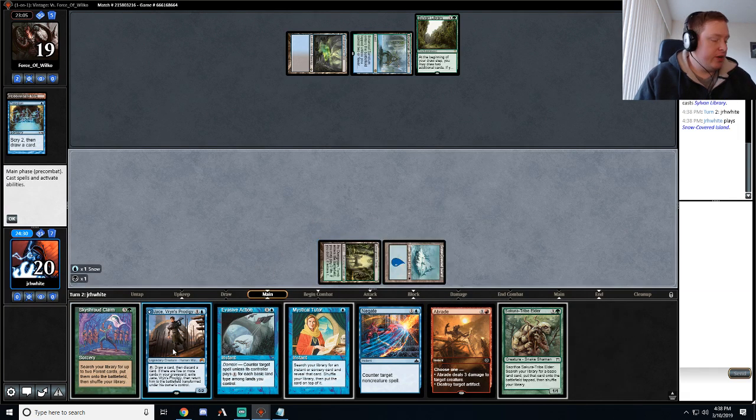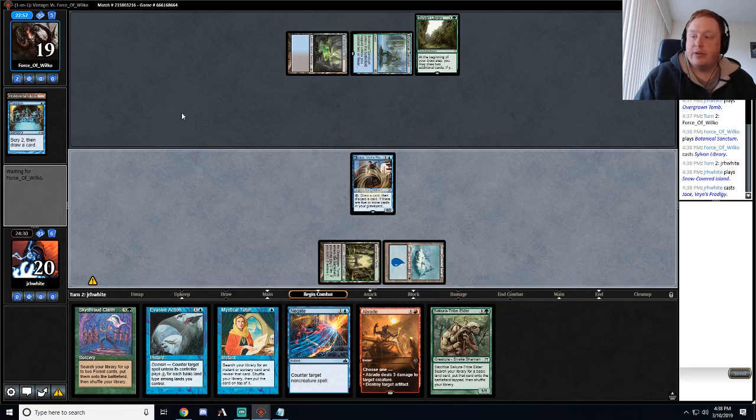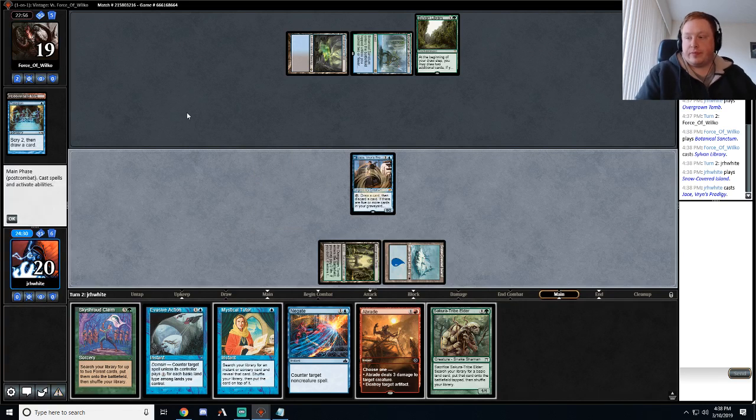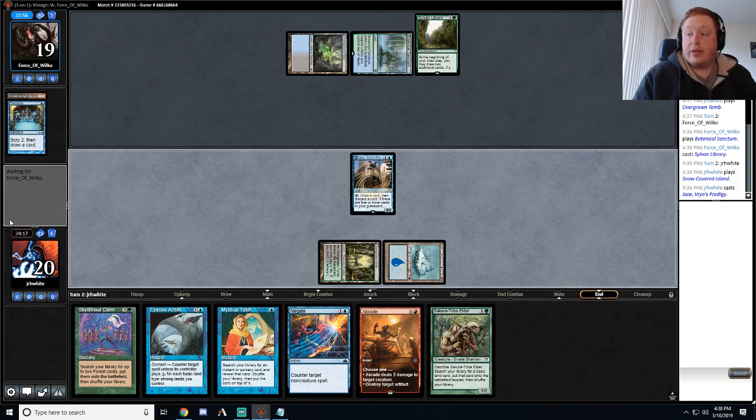I'm just gonna get this Jace in play. Try to get us a better shot at hitting some land drops. Worst case, we can play Scapeshift next turn and hopefully hit a land drop that way. Nice, Legator.